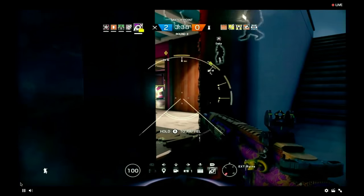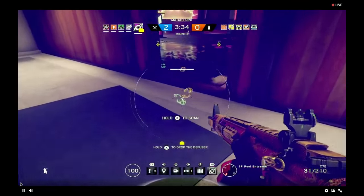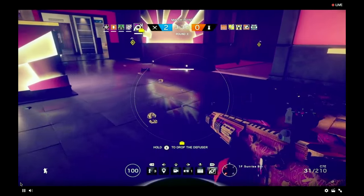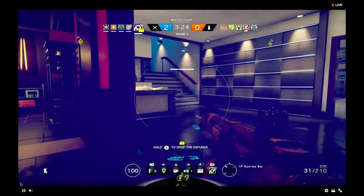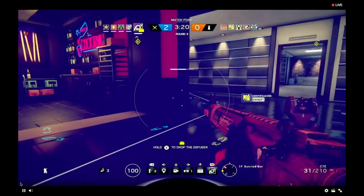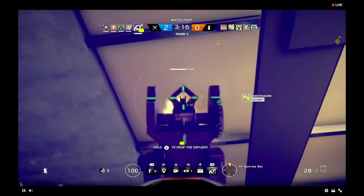Here we can see Jackal turning on the visor, looking for footsteps — you can see them here. Note that he's actually using his primary gun when doing this, which is kind of interesting. He follows the footsteps, and what happens now is pretty cool — just look at this. He's scanning the footprints and he gets a ping on Bandit, and off he goes.